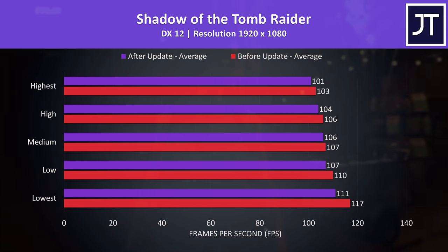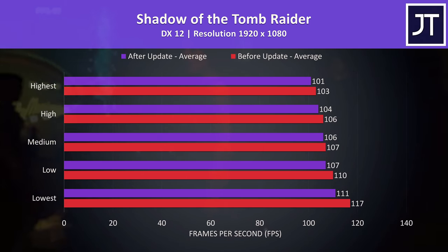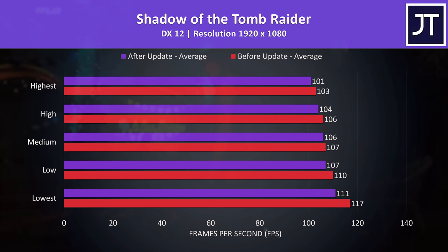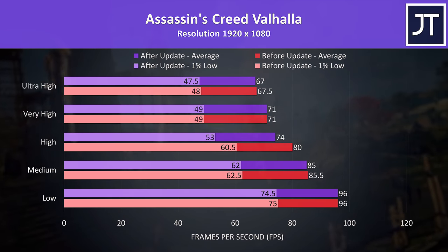Things really start getting weird in Shadow of the Tomb Raider — regardless of the settings in use, the updated system was consistently behind. Sure it's often just a 1-2 FPS difference, but the laptop prior to the update was coming out ahead consistently. Assassin's Creed Valhalla was similar — at most setting presets it's within margin of error, though high settings was a fair bit different in favor of before the update.